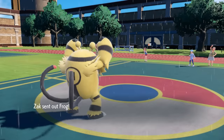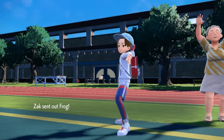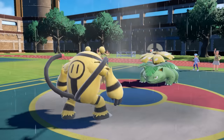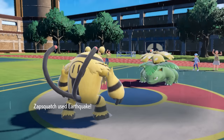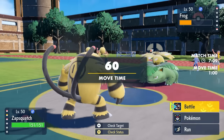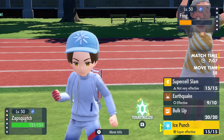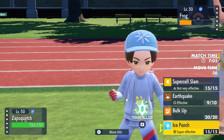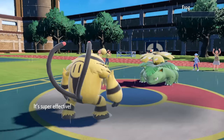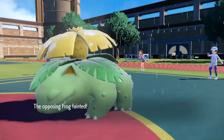They actually switch out into Venusaur, their only other option. Luckily, Venusaur takes a neutral Earthquake from Electivire. It's great to see Electivire back — this thing is such an awesome Pokémon. Electivire gets solid chip with Earthquake, then follows with Ice Punch, and down goes Venusaur.